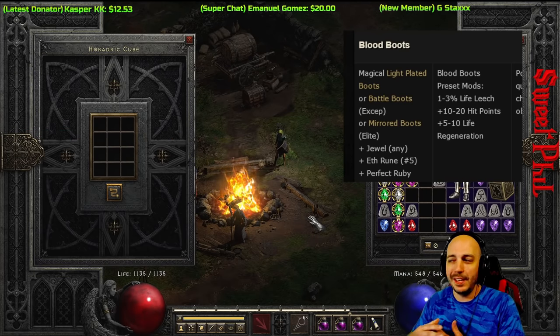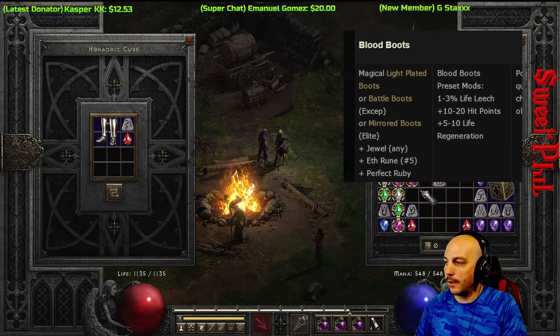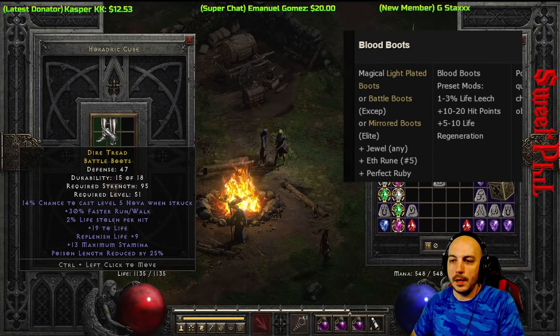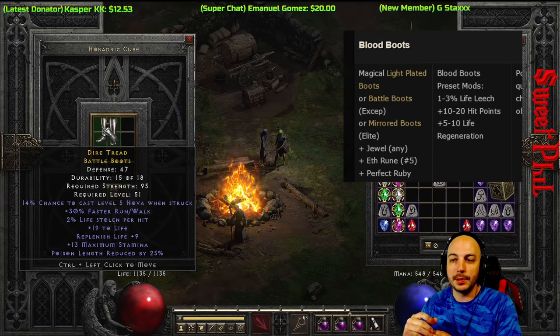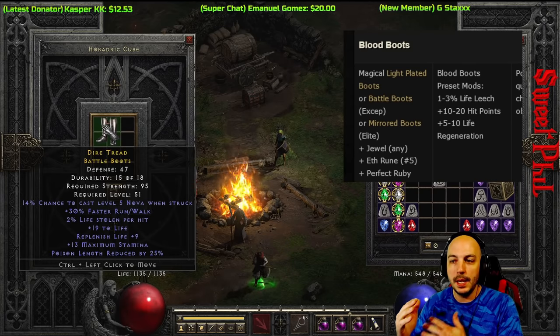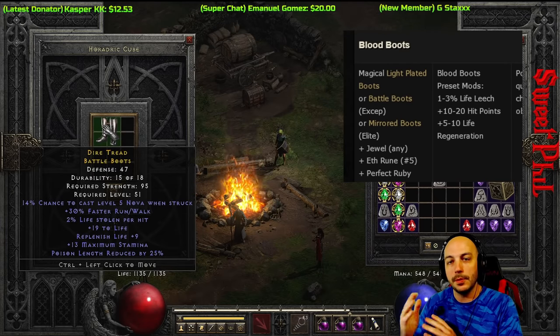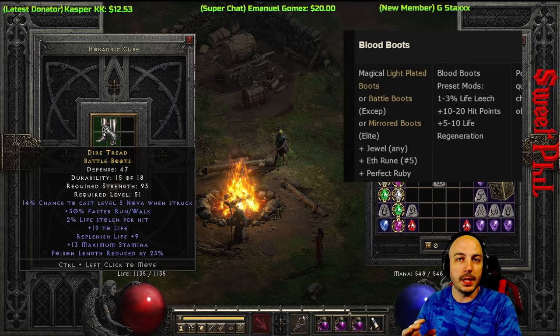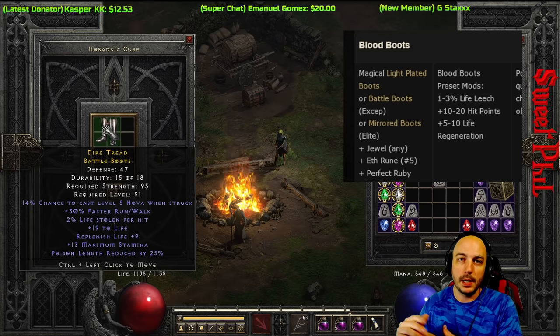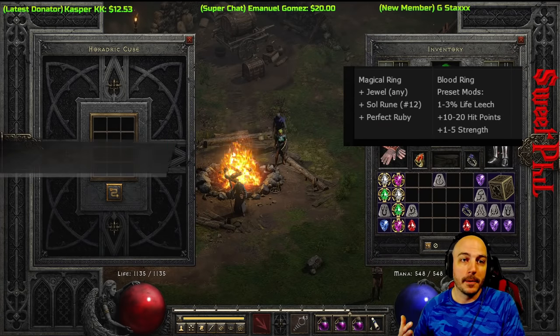The Blood Boots are very interesting because they are one of the only ways in the game to get life leech on a boot. You need light plate boots, battle boots, or mirrored boots, plus the jewel, an Eth rune, and a perfect ruby. This example got faster walk/run, which is great. You get life leech on boots along with some life, and you can get resistances and faster hit recovery too. Early on, making a pair of these will really boost your character.